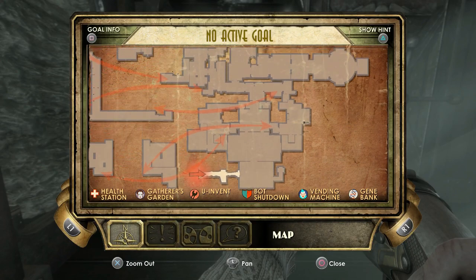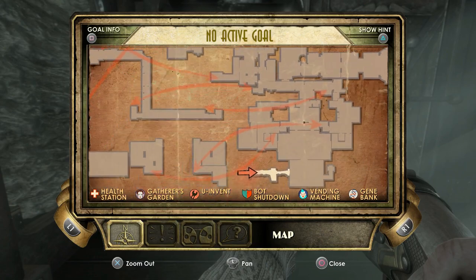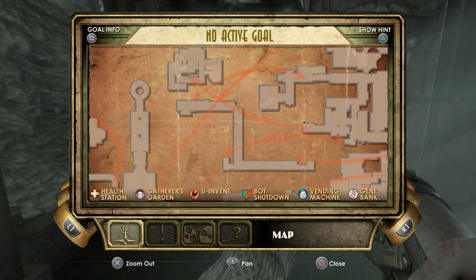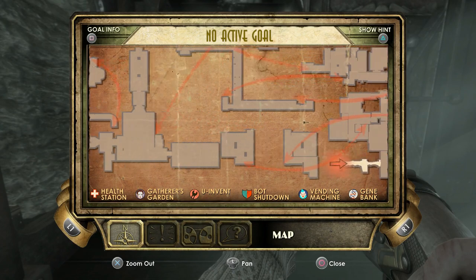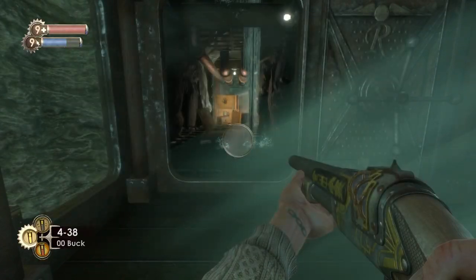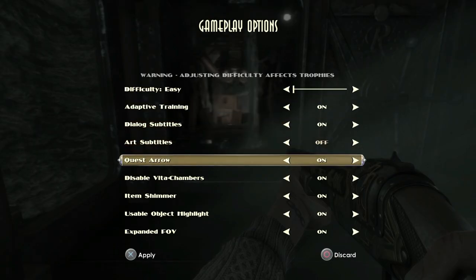Hi there, I'm Ben and welcome to part five of my Let's Platinum Bioshock walkthrough. We have just left Smuggler's Hideout and we are now in Arcadia. If you want to know what we're doing with all of these videos, basically we're getting all of the trophies in one run through of the game.